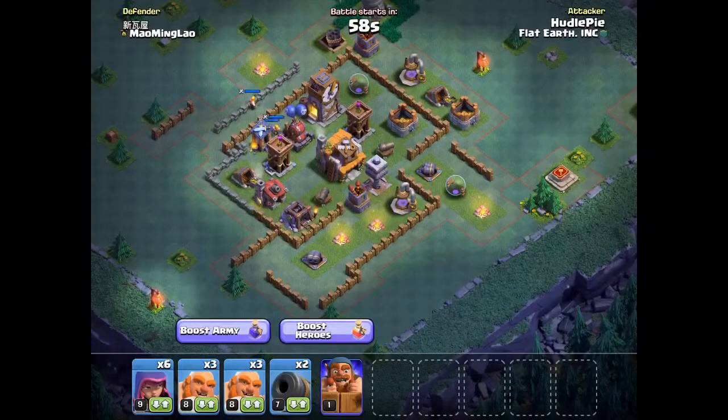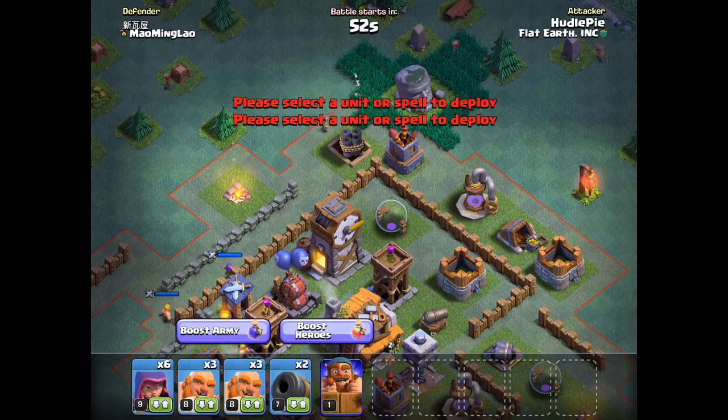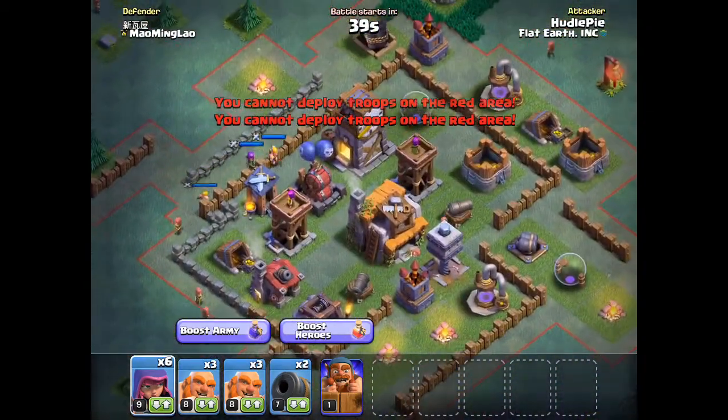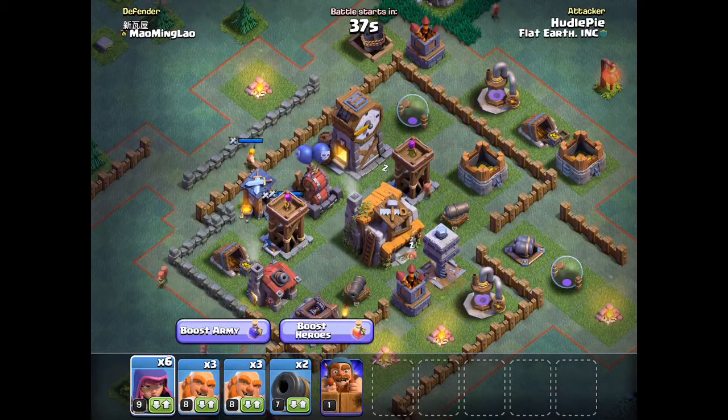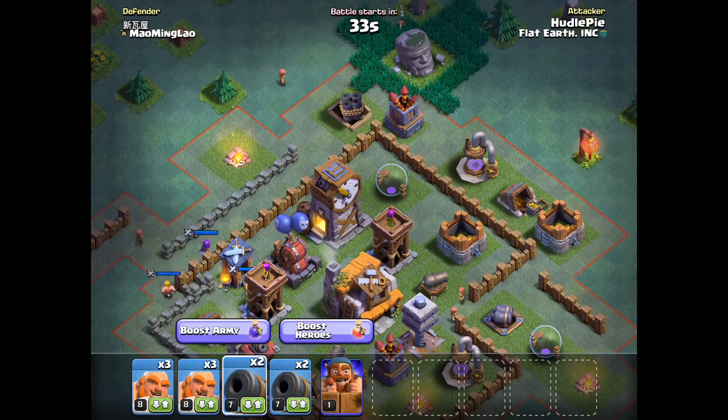I'm gonna show you this method to get a three-star in the Builder Base. This base is a perfect one to three-star because there are a few defenses on the outside, such as the multi-mortar, the firecracker, and a double cannon, which makes this base a perfect target for a three-star.